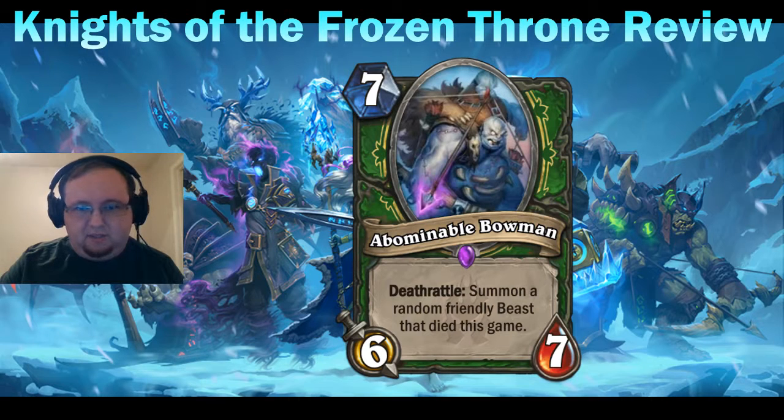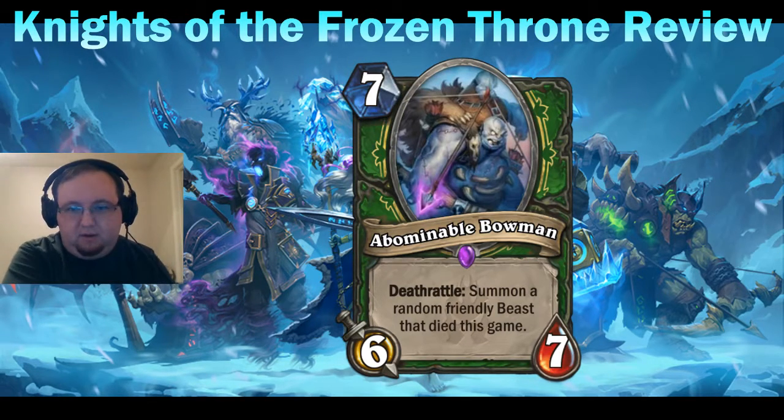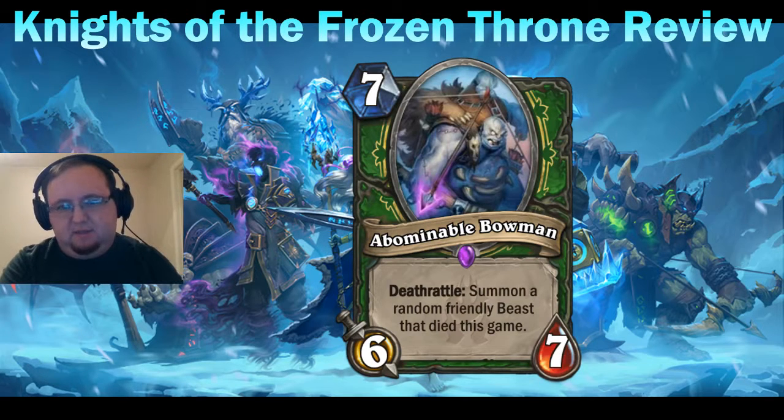We've seen quite a few slow Hunter cards in this expansion — the Hunter hero card and now this — so they're clearly trying to push a more board-centric Hunter deck. This card has good synergy with the Un'Goro card that activates a friendly minion's deathrattle for three mana: you can play Abominable Bowman and then use that card to immediately get a random beast.